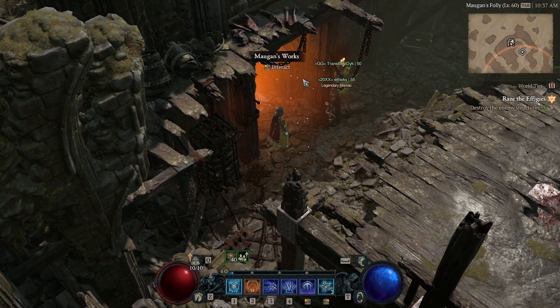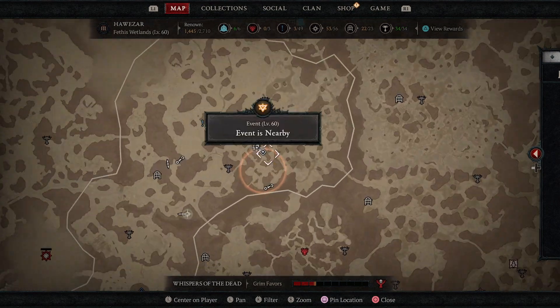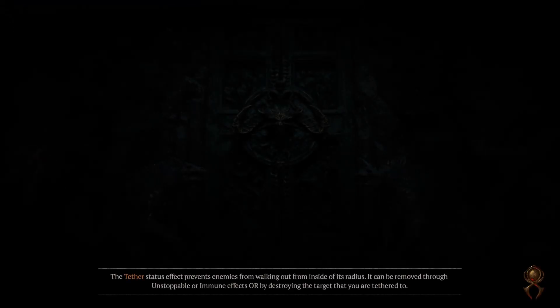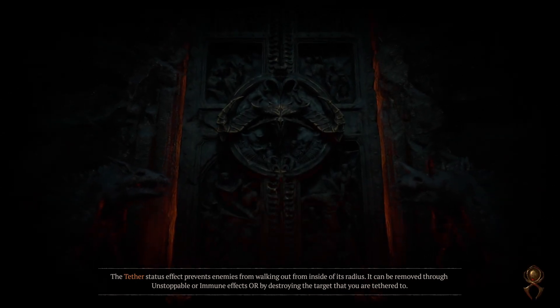Basically, how it works: you go to this dungeon called Moggin's Works. It's right here on the map on the bottom part. You just go inside the dungeon. The reason why it's so good is because there's a huge mob of elites that just randomly bunch up together in a little room.